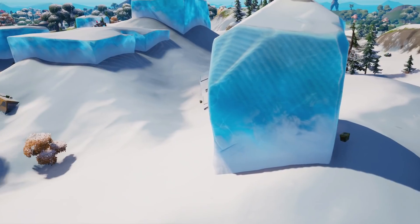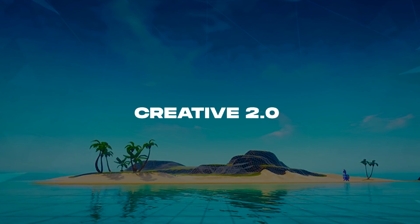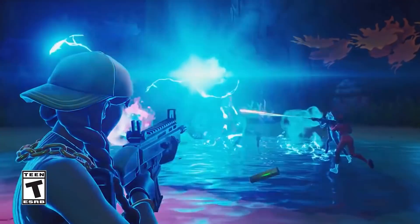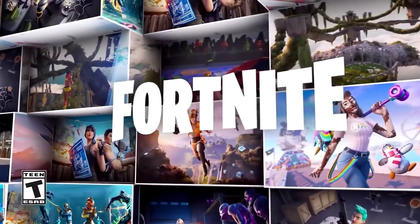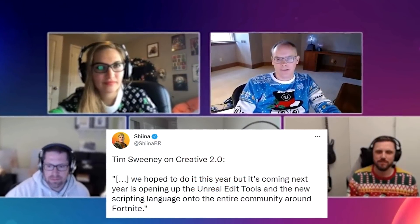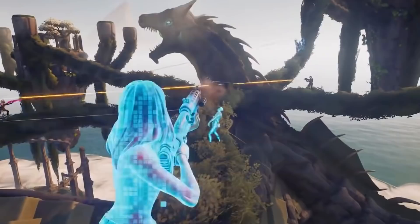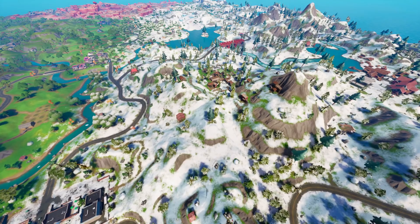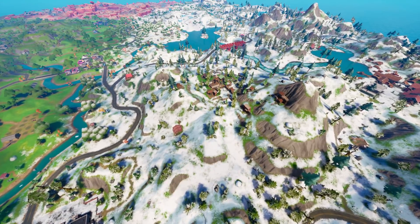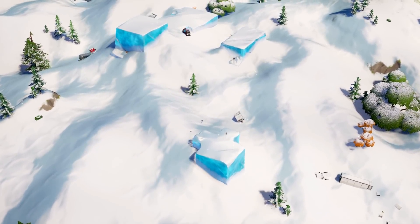The new animals and new points of interest are all cool, but one thing everybody's been waiting for is creative modding. It was teased to us at the beginning of Chapter 2 and we hadn't seen anything to do with it since — until recently. Tim Sweeney, the CEO of Epic Games, officially announced we will be seeing Creative 2.0 modding sometime in 2022, which will turn Fortnite from not just a battle royale but into an open world sandbox, kind of like Minecraft or Roblox. It's obviously going to be a huge update — maybe it will be introduced at the beginning of one of the new seasons, but it's something definitely to look forward to.